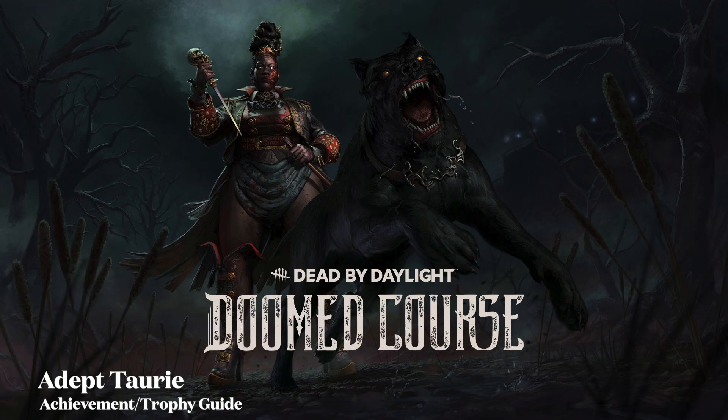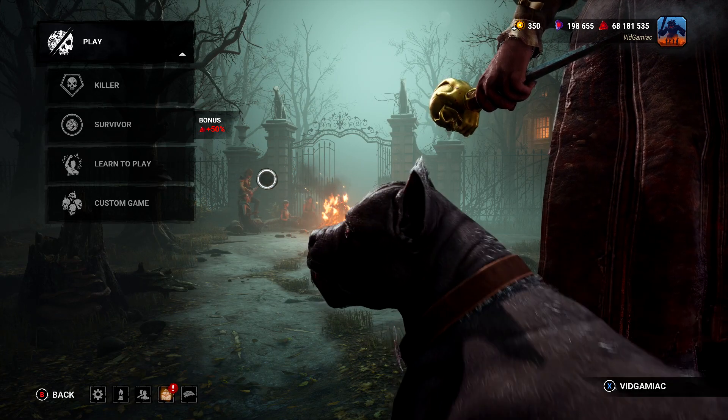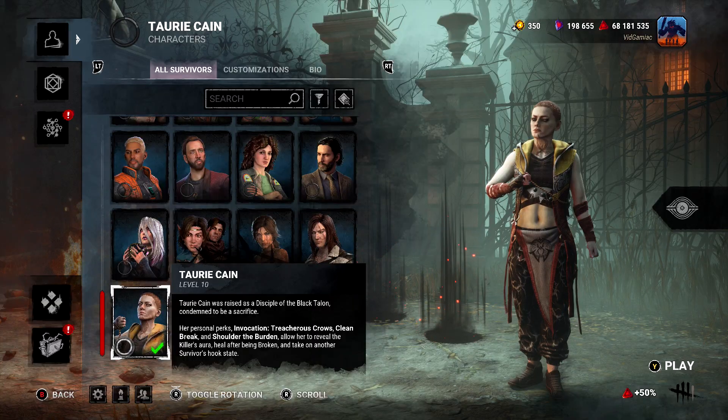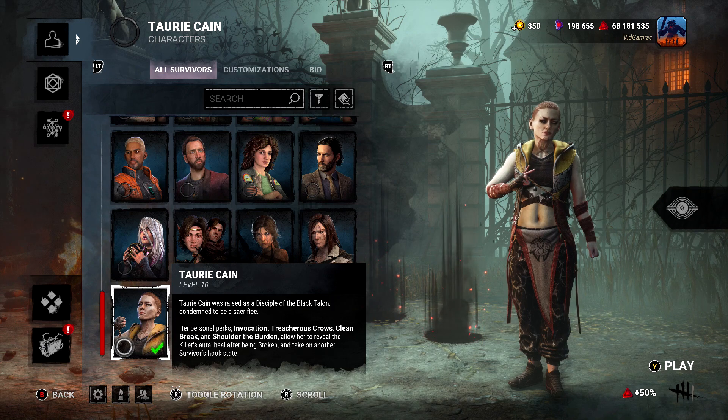Hey everyone, here from GimmeAgg.com. We are back today in the Doom Course update for Dead by Daylight, going for the Adept Tori achievement. This one's going to be done from the survivor side, and you are going to need the update's new survivor, Tori, to get this done. Make sure you grab her from either the DLC pack or from the in-game store.